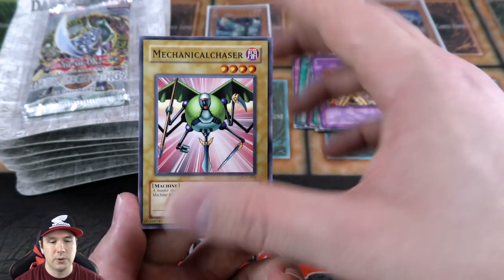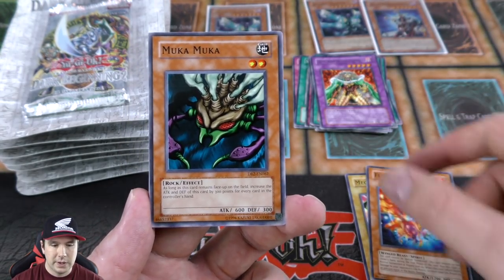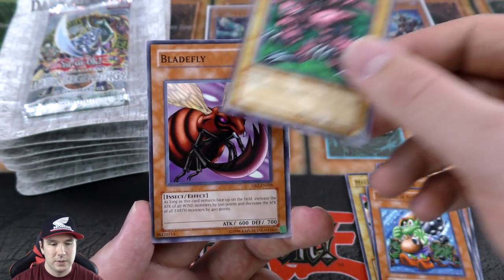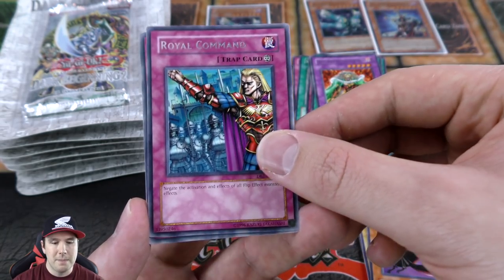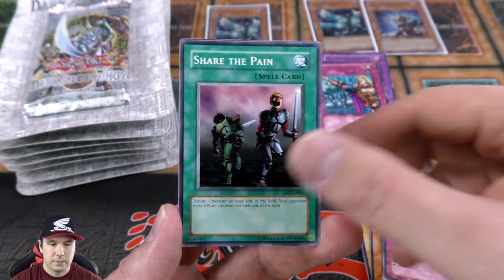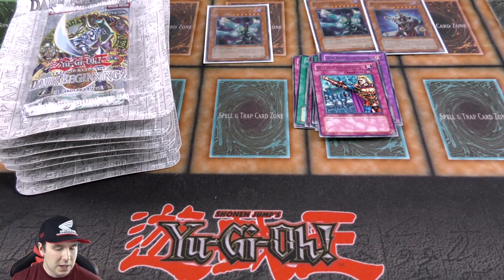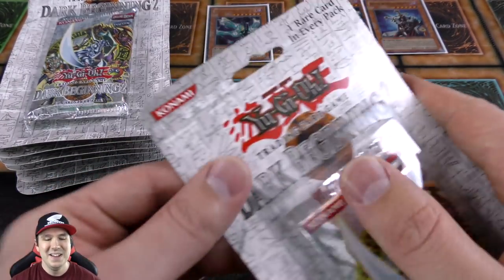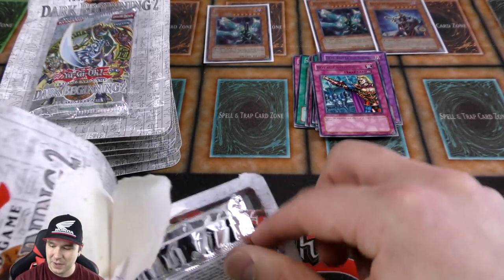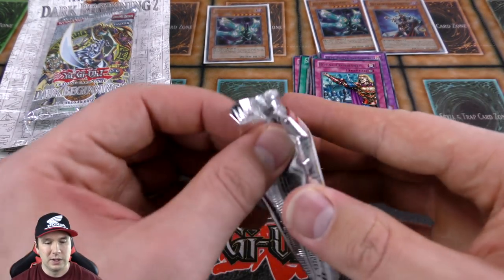Tip card 17 of 50. We got the Mechanical Chaser — very cool. This was a Tournament Pack 1 ultra rare, a very very old card. Toon Goblin Attack Force, the Blade Fly, and Royal Command as our rare — very nice. I hope I've been diligent about putting my rares down. I might have shuffled some rares in with the commons talking away and not paying attention, but I'll look through it again. These old classic commons I hold onto anyway because they're just so old it's kind of cool.